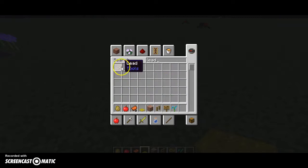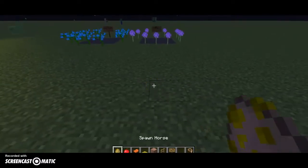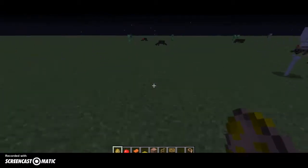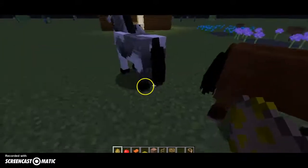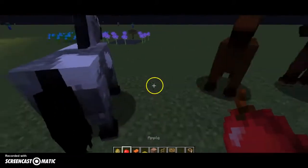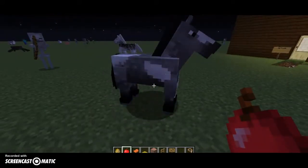You can also use the lead on a dog or whatever — it's kind of like a leash. You can find a horse by exploring until you find one you like. How you know if you're feeding the horse right with the apple is it's going to be opening its mouth.